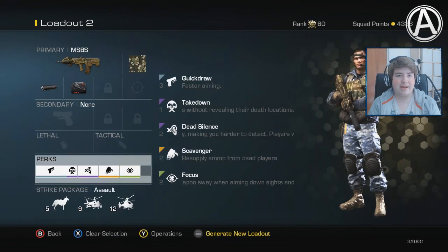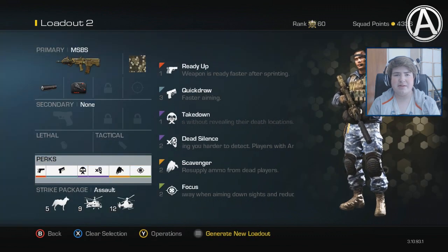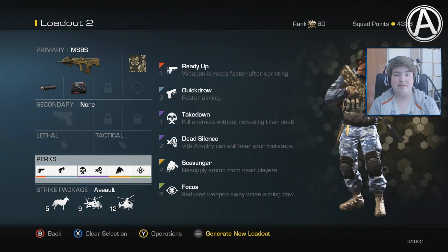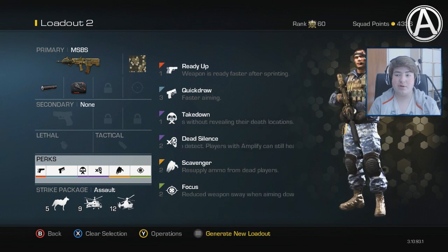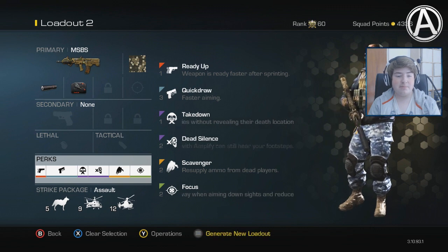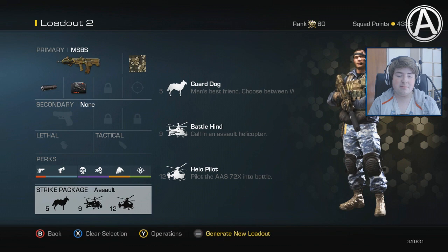And because we also got rid of the Magnum, we also get one more point to spend. So I'd say probably go for ready up — that also allows you to hip fire faster after you're done sprinting, and also allows you to zoom in faster after you're done sprinting. So this should help you out quite a bit in close-quarter situations. Apart from that, I think this is a pretty solid setup — it works pretty well, apart from the streaks of course.